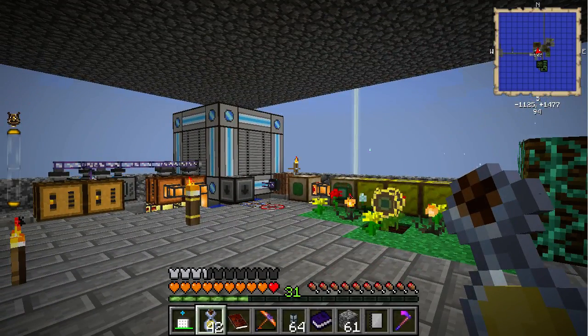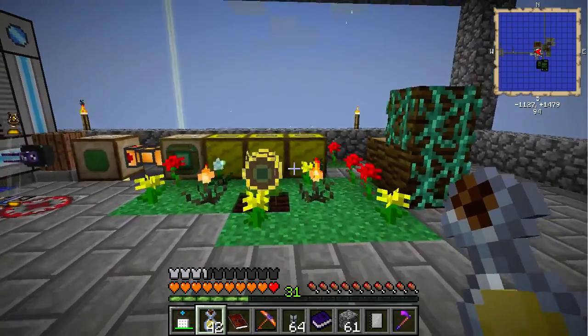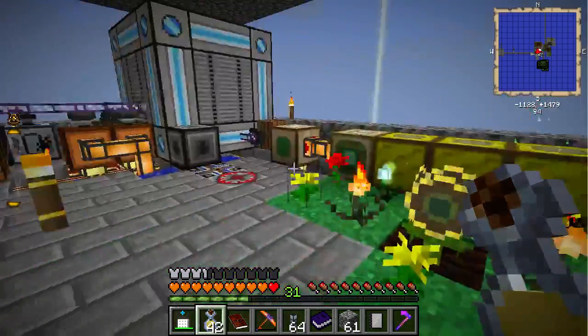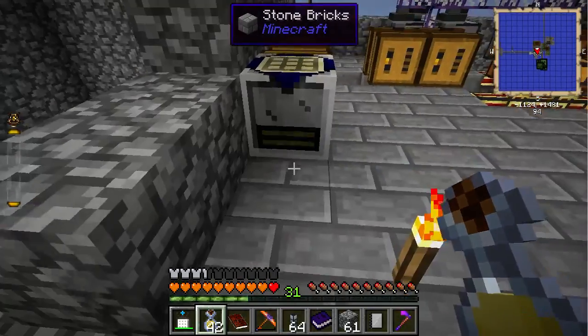Hello and welcome back to Agrarian Skies with TLV. Today we're going to continue with the bees and also steelworks. Like we finished last time, as you can see here for our tropical bees, if I don't get poisoned, we have some silky combs — made 25 so far, pretty good. Put them in the centrifuge and start to cook up there. Maybe we can make some silky mesh very soon.